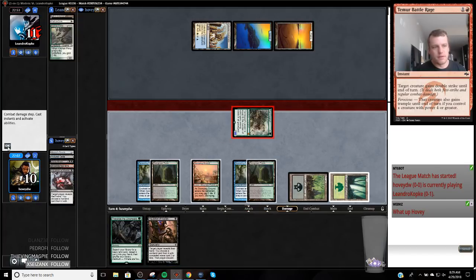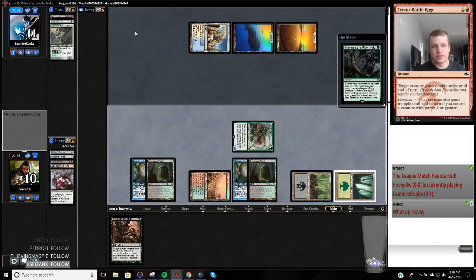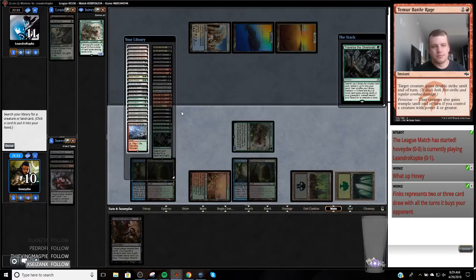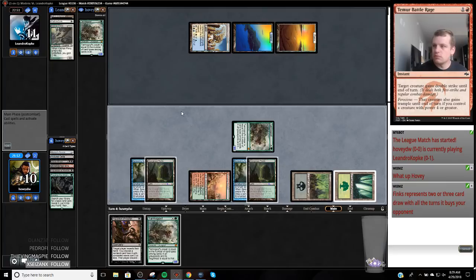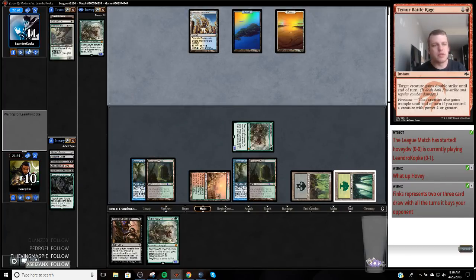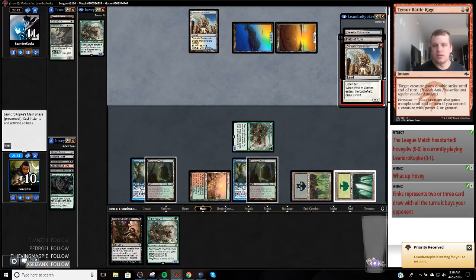With my Traverse I think this is live next turn — they'll draw a card off Wall of Omens. I'll Traverse for a Tarmogoyf so I can go Tarmogoyf plus discard spell next turn. If I had double black I'd Traverse for Death Shadow instead. I hate leaving them with a card like Wall of Omens when their hand is so bad, but Finks and Wall of Omens kind of do the same thing — one gains life and the other doesn't.